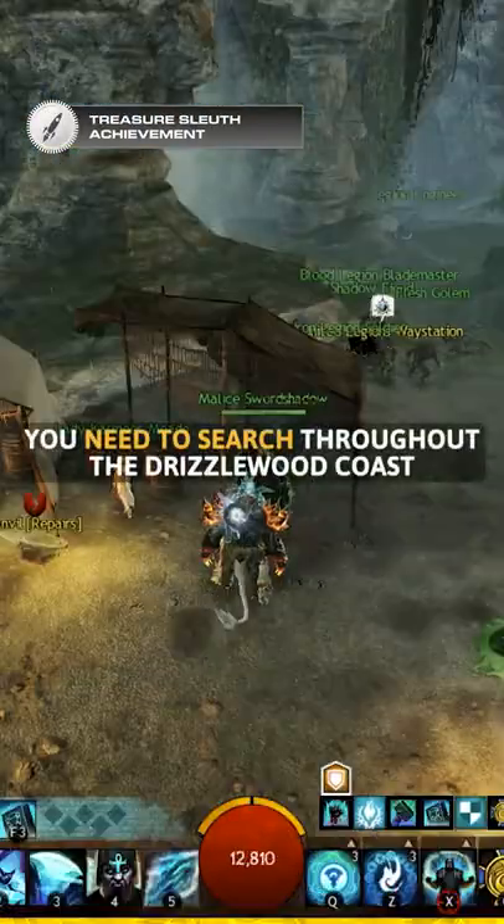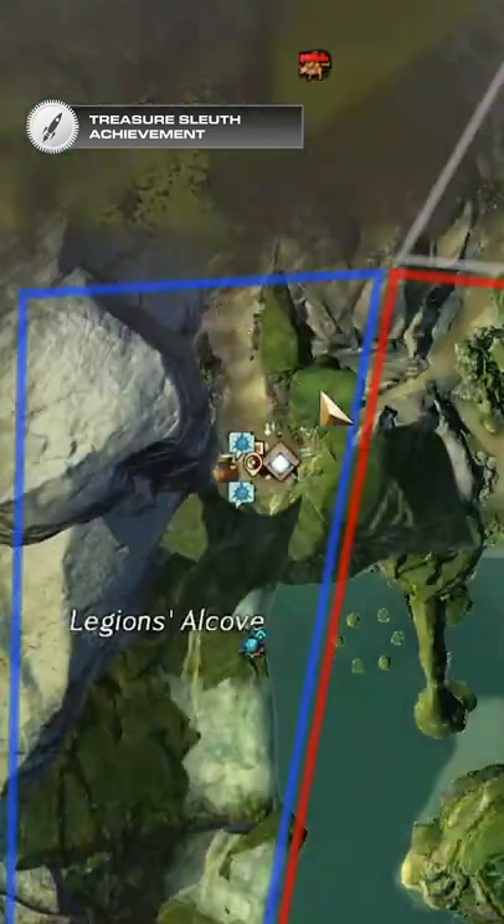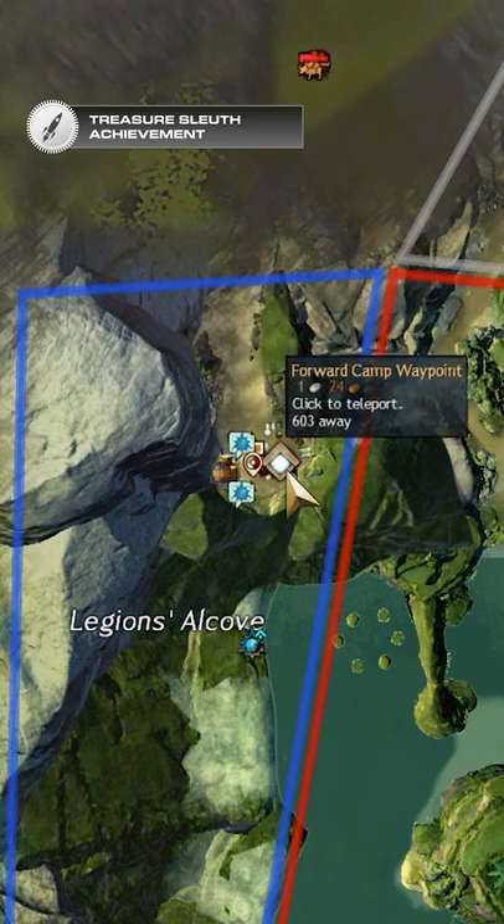Treasure Sleuth achievement: you need to search throughout the Drizzlewood Coast for treasure hunters that have clues leading to Olaf Olafson's treasure. Treasure key found.